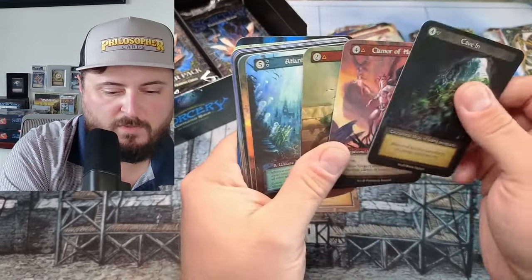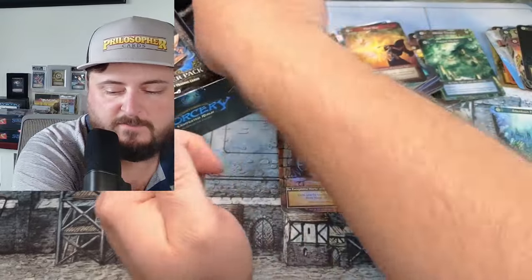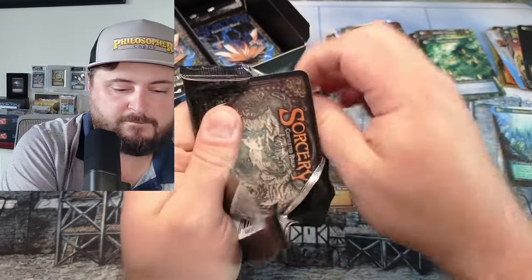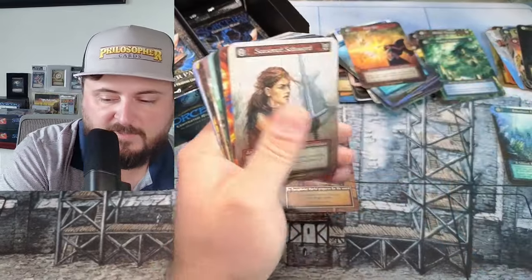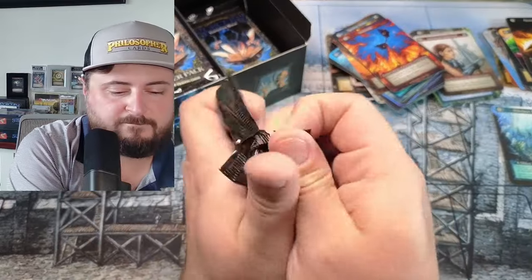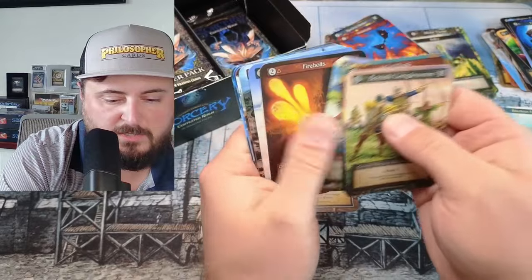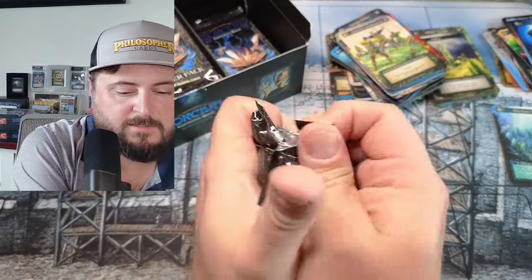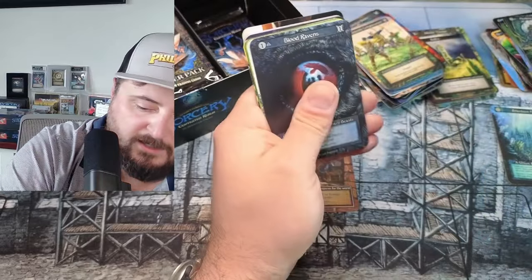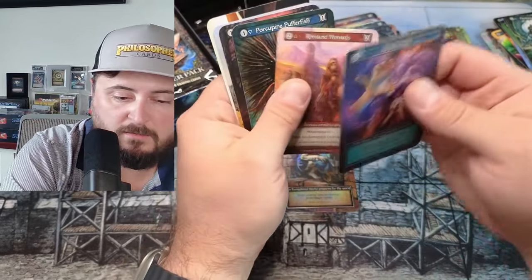Cave In — oh! Atlantean Fate, nice! That's our first unique, folks. We haven't pulled that yet in this case. Seasoned Sellsword — nothing crazy. Bell Free, Bell Free. You wonder how many curios are missed and just placed into bulk. Mother Nature and Atlantean Fate often found together. Replication foil — okay, okay!